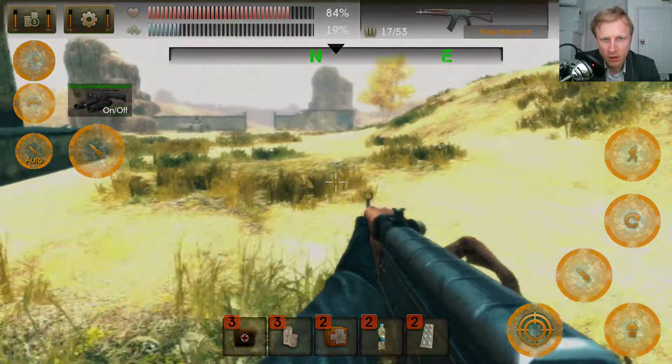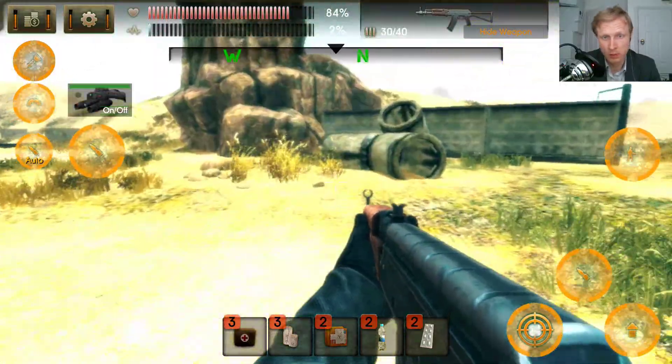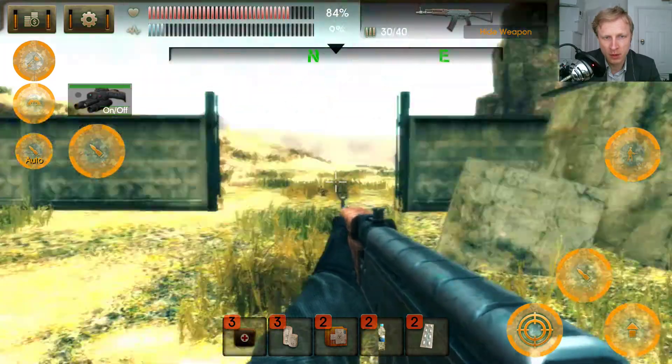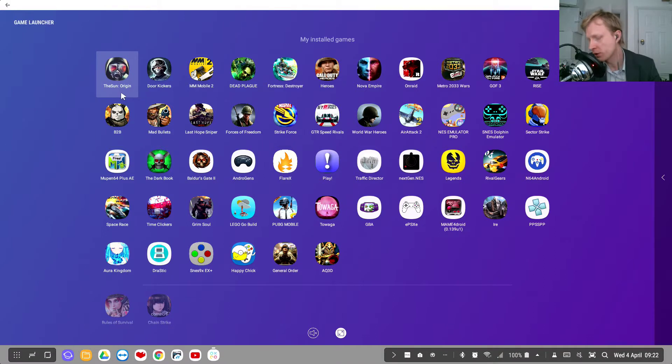Jesus Christ, what the f***. What the hell are they? You know what, I'm going home. They appeared out of nowhere — literally one second they're not there. Okay, that's enough for me. This game is The Sun Origin on Deck Station — yes, you can use your controller to play this game. You can't remap the keys at the moment, but apparently an update is coming to allow key remapping. Thank you for watching and I'll see you in the next video, bye!